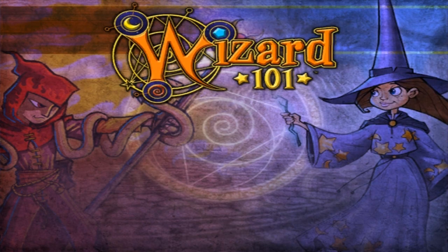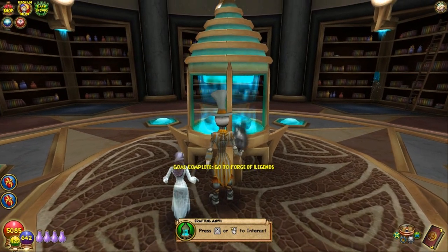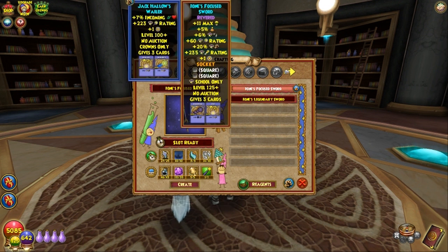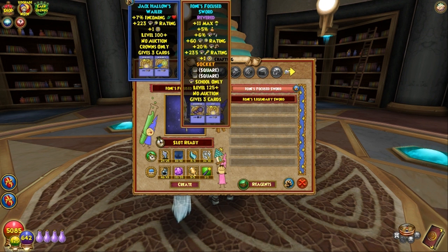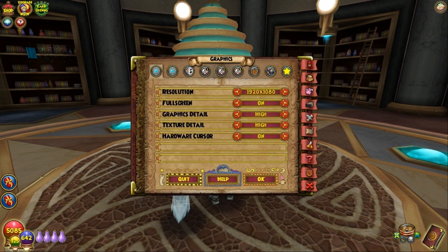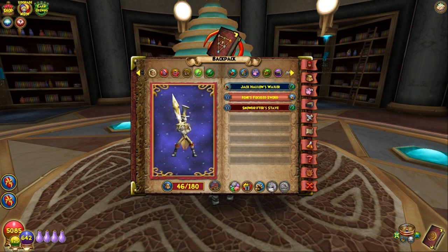I'm going to come in here and craft this thing. I'm going to use the Focus Sword — I got Legendary on the brain, but I meant Focus Sword. There we go, the Focus Sword. And we are there. Let's check it out for a minute. Bask in its glory, because crafting something like this is a glory.